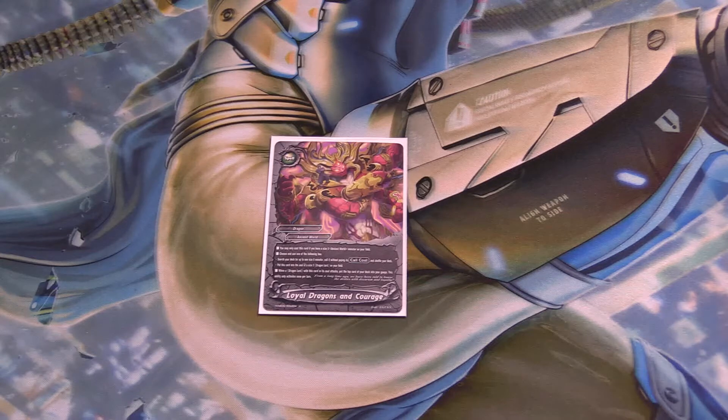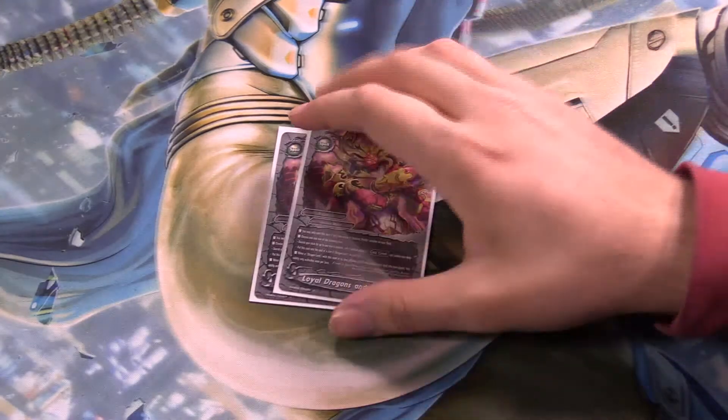The second option is to put this card onto a size 3 Dragon Lord on your field — I usually put it on Spartan — so I can gain gauge when he attacks. When a Dragon Lord with this card attacks, gain a gauge once per turn. Awesome.